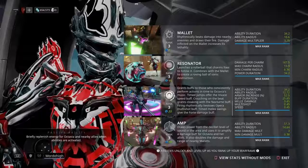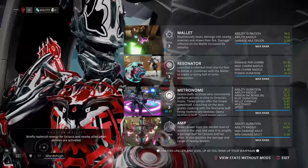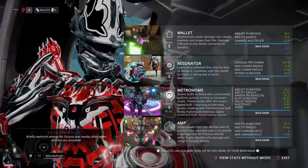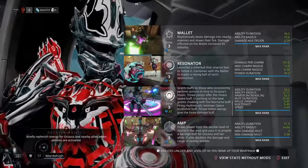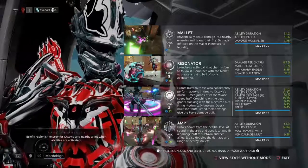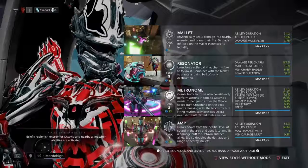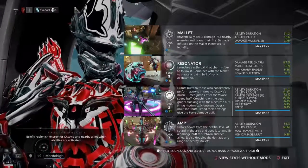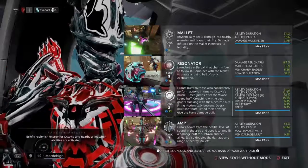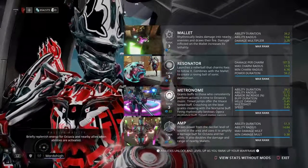The third ability is actually a buffer type of ability called Metronome. Pretty much when you jump, it grants you speed for you and allies. Once you crouch, it turns you invisible for a couple of seconds depending on your build's duration.